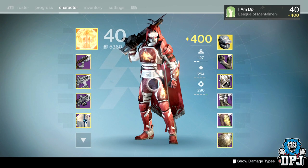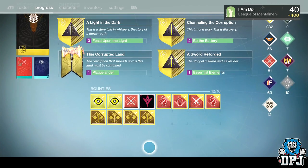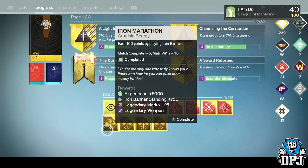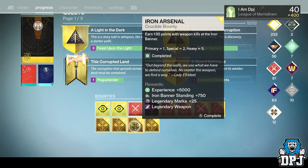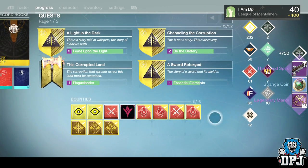Okay, getting straight into it. I'm basically rank 400 on every character now. I think I need legs on my Warlock, that's about it. I wouldn't mind a perfect roll on Unbent Tree, and I don't think I've got the Iron Banner sniper or the Iron Banner sidearm. Let's just get into it.